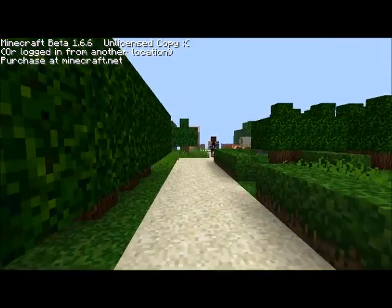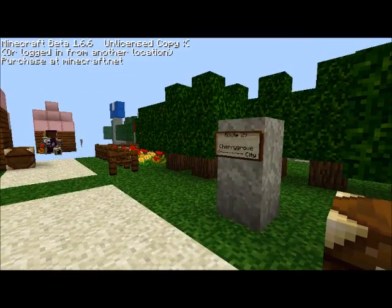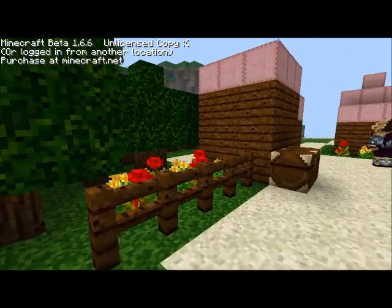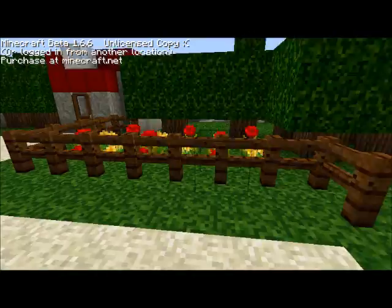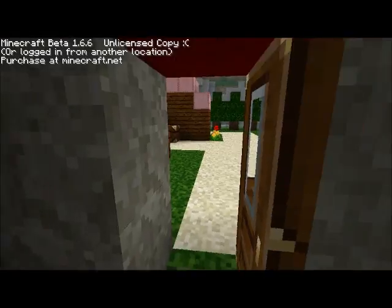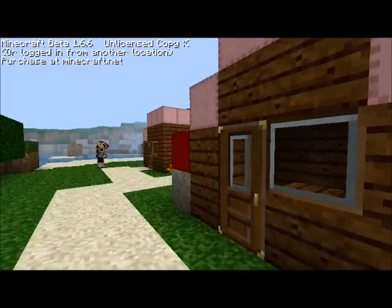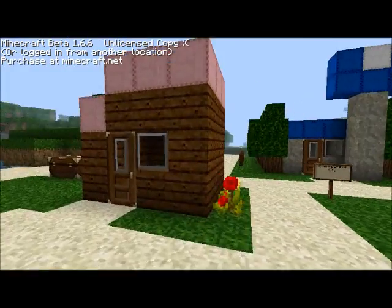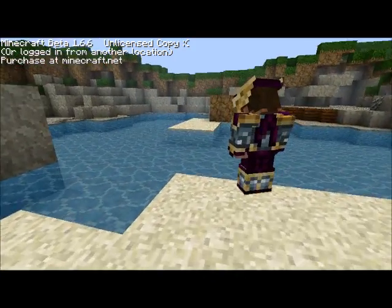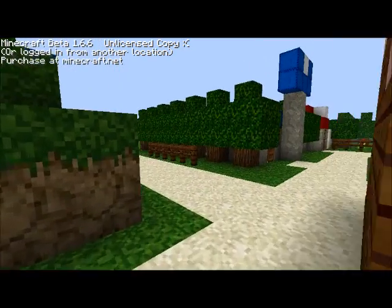Basically what this video is — it's just supposed to be a video starting from the beginning, which is New Bark Town, going through the first half of the Pokémon world of Johto. I forgot — it will end before Ecruteak, in the route before Ecruteak. I shot an arrow there. I forgot I had my bow and arrow out and I missed the door. Bad editing, I know.